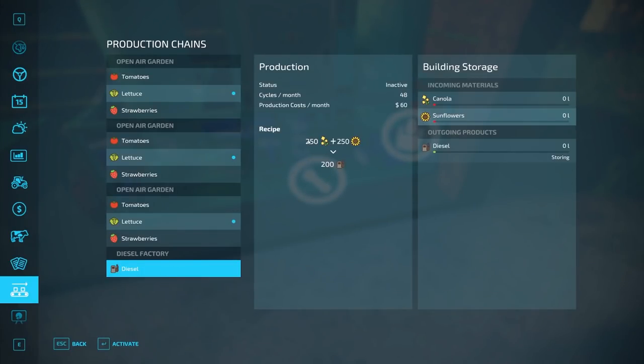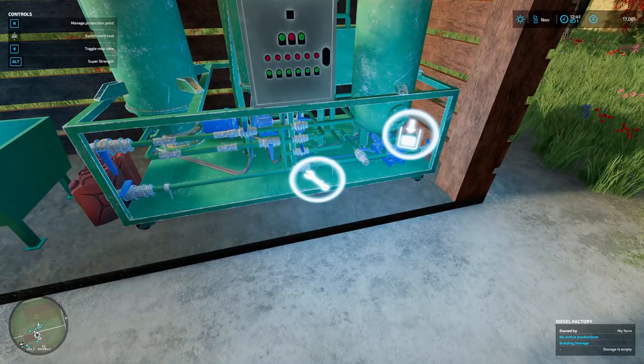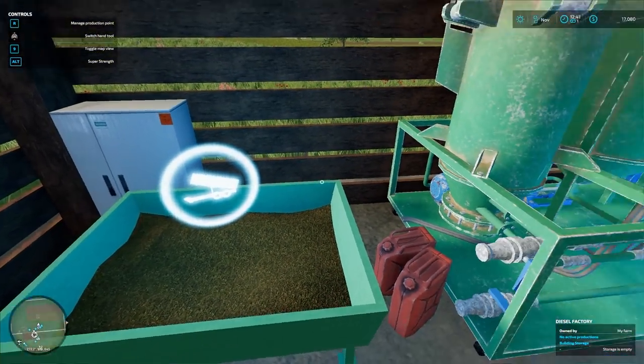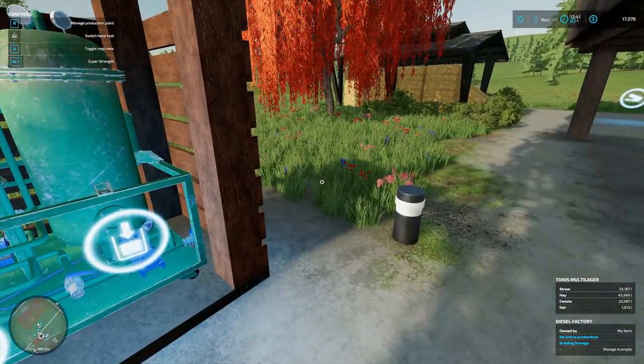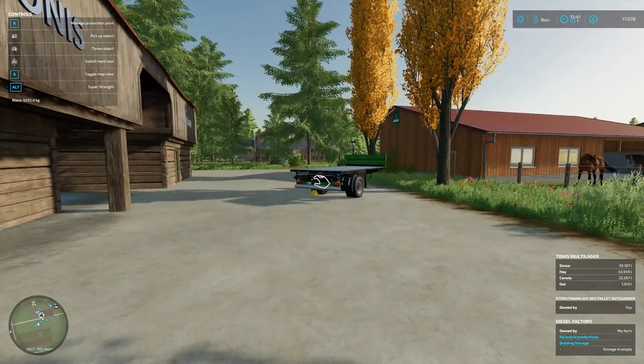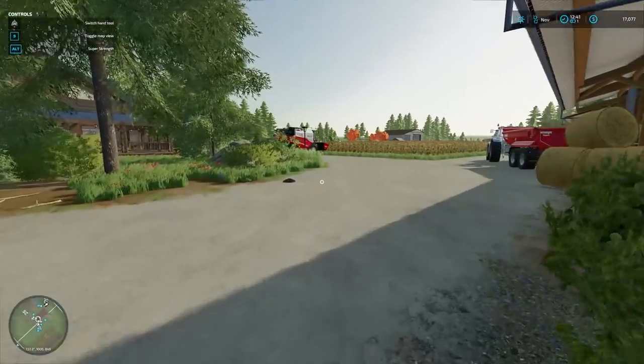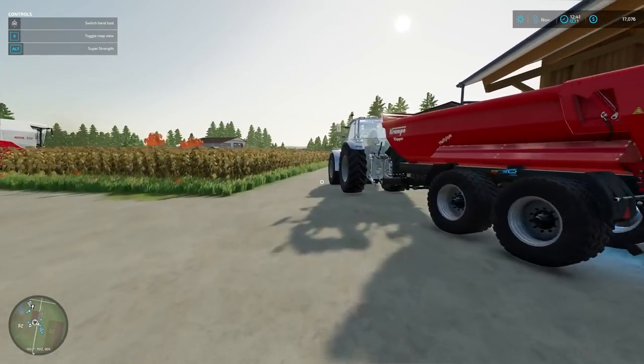So check this out — diesel takes canola and sunflower, 250 and 250, and makes 200 diesel. Where can we sell it? I don't know. We're gonna need a tanker too, which is fine — we can lease that out. We still have 17,000 so we got some room to roam. Let's go ahead and throw some canola in here.